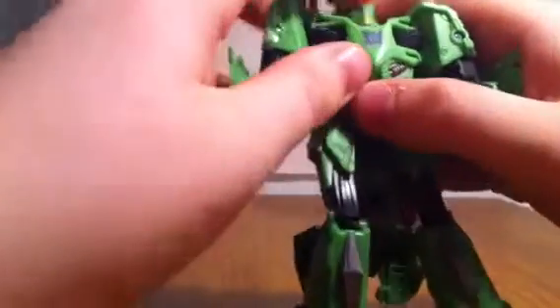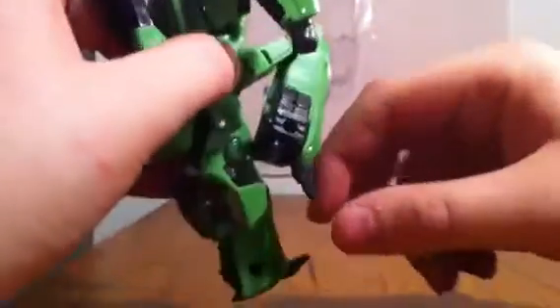Articulation: arms go in and out, rotate, bend at the elbow, rotate at the elbow, can go in and out like that, and the hand can only do that. Head can rotate if you get your finger in there — it's on a ball joint so it goes up and down. Waist, you do have that little ratchet motion but it doesn't really help. Thigh swivel, legs go up but not really back due to the kibble on his back. Thigh swivel, bend at a great deal of knee joint so you can get kicking poses, and foot goes up and down.